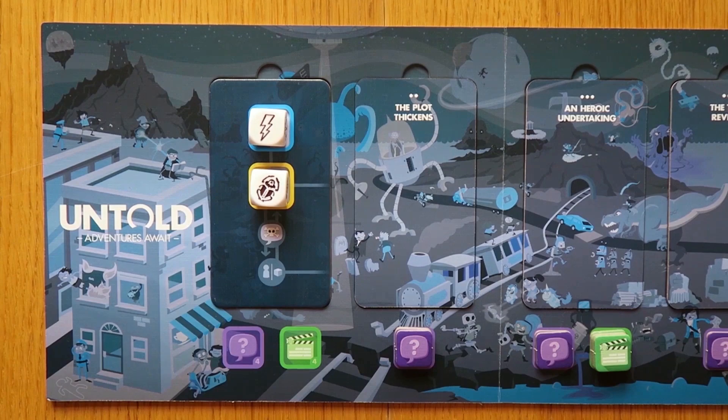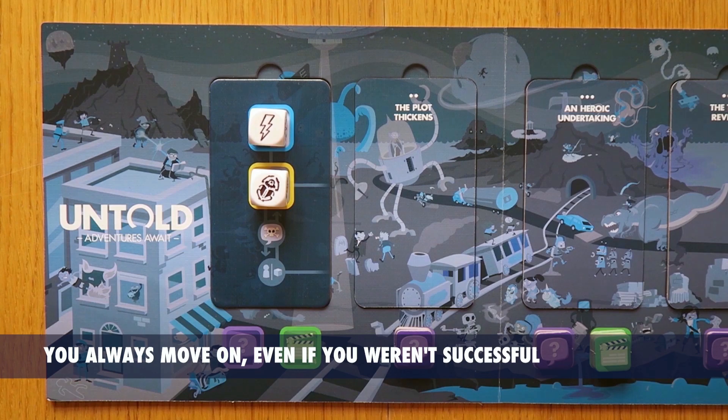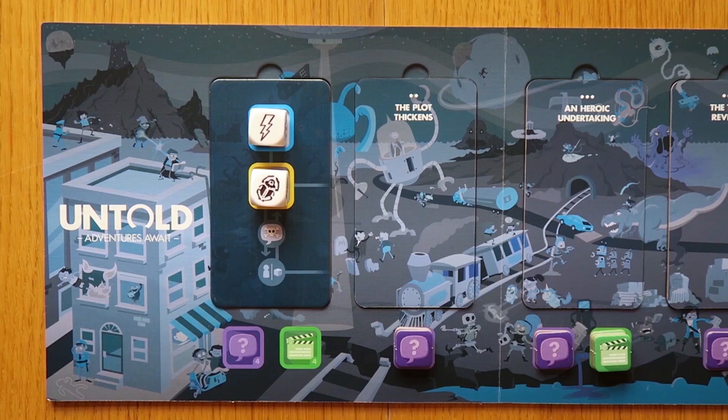Remember that while your group can jump between asking questions and attempting actions, once all the action tokens for a scene card are gone, it's time to move on to the next part of the episode. You can also choose at any time to say you've done enough — you don't have to use all of the actions. Regardless of whether you've managed to deal with the threat successfully or not, you'll always move on to the next scene card, because the action never stops in Untold.